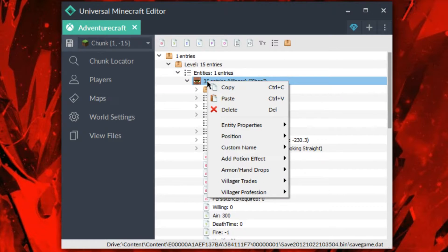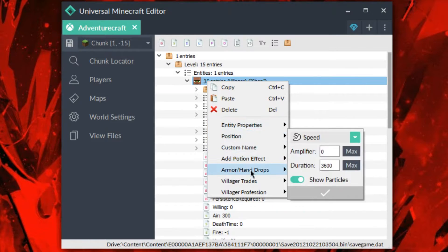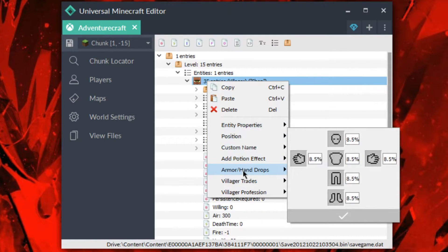We have a new quick mod. As you can see, we got tons of cool options here, so we can change all of these things. But the purpose of today's one is going to be armor and hand drop. We have this new quick mod that allows us to add anything onto our villagers. There are actually six slots: head, chest, legs, and boots, as well as the left and right hands.